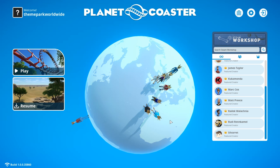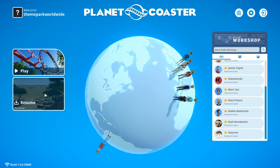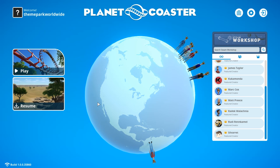So if you do purchase Planet Coaster, this is the screen you'll first come onto. You've got all your different Steam Workshop names down there — you can see all your different creations and what people have made. You've got your main two buttons: play and resume. Play is where you start a brand new game in career, sandbox or challenge mode. You can also resume a previous save, and the game actually auto-saves as well, which is quite cool — you definitely didn't get that with RCT2.